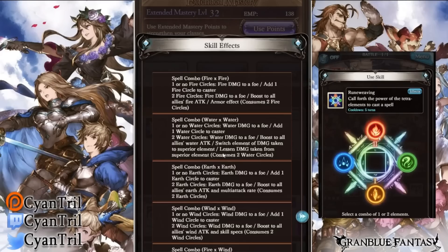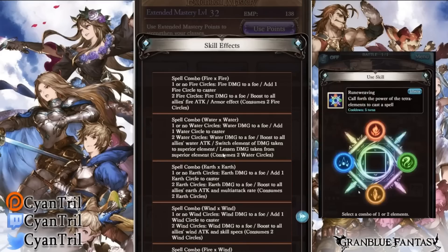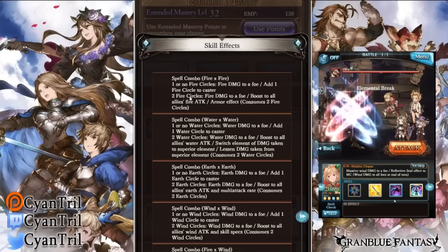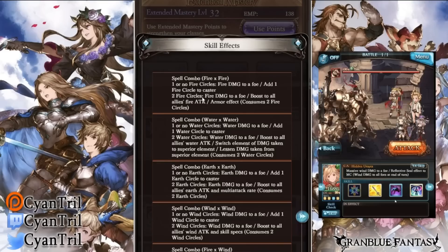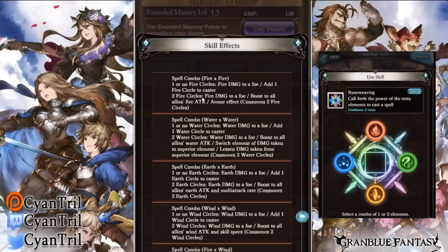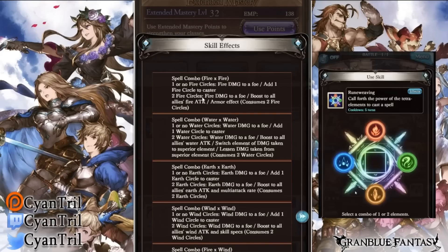With the main four elements, hitting the element twice will give you their usual basic effect. For example, hitting fire fire will give you one fire circle and some regular nuke — that could be applied to every other main element: water, earth, and wind. You'll notice there are now two fire circles. Upon using the first ability you gain one fire circle, and if you have two fire circles you gain an upgraded ability — for fire that would be a boost to fire attack and the armor effect.